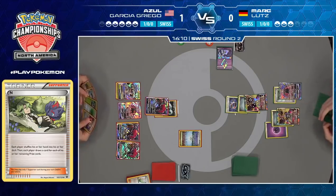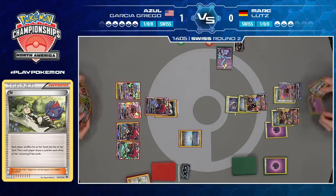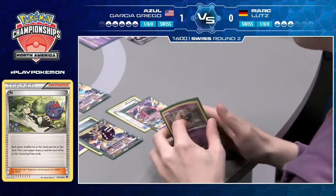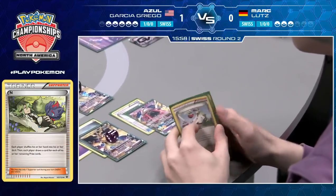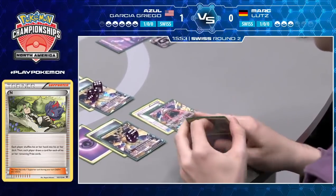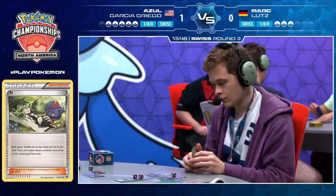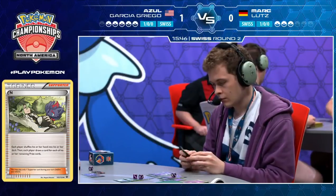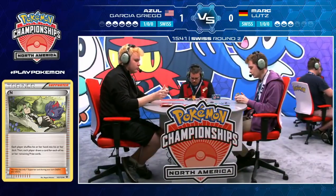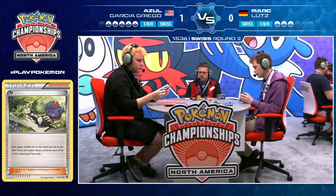Looks like Inkay and Malamar off the draw — which we've already seen Mark does not want to use in this game, he Ultra Balled them away earlier. He's like, why am I drawing these Pokemon? And an N of his own, which is not very good for him right now. Maybe he doesn't have any other choice, because this hand certainly isn't going to be doing anything. Mark's going to be in a terrible position here. Azul has navigated this entire matchup beautifully, but does need one more benched Pokemon to get a knockout — trades away the Zoroark, finds that Mew EX.